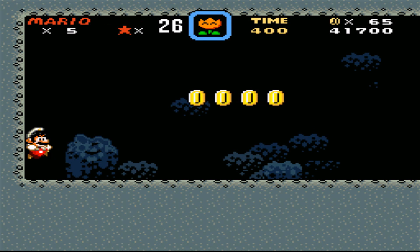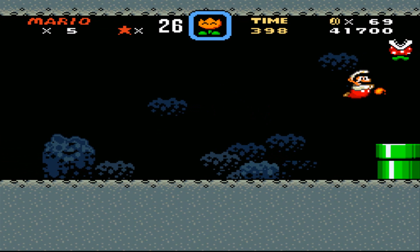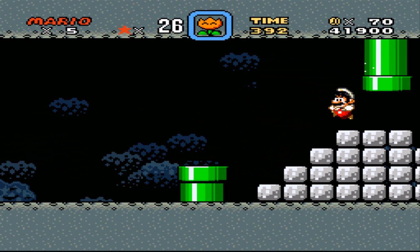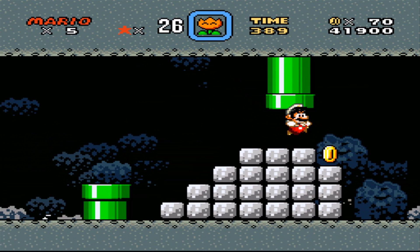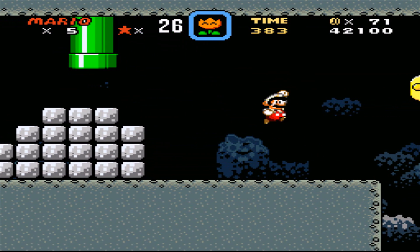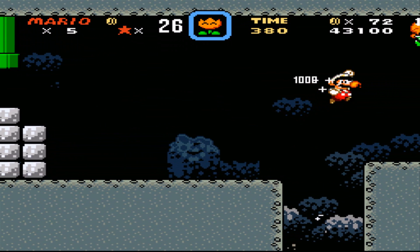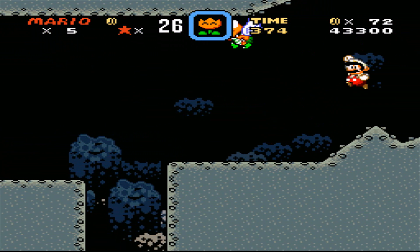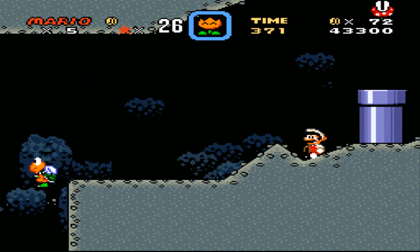Emerald Island Cave — it's red, but I don't know if it's going to be secret exited or not. I'm really wondering if it will or not. So let's check every pipe, every pipe ever. And jump on a turtle so he falls in a hole — that is what you do with turtles.